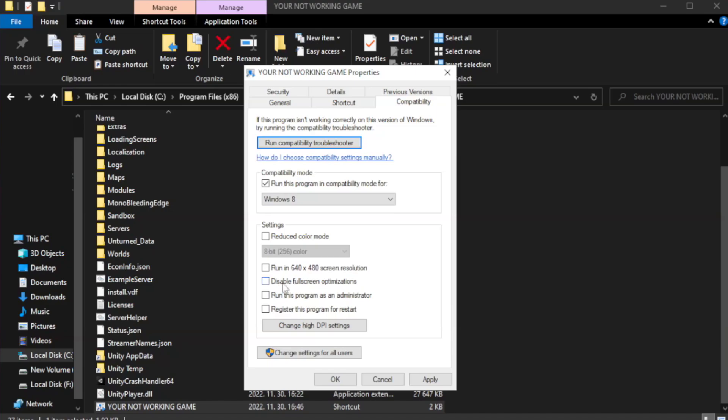Check Disable Full Screen Optimizations. Check Run this program as an administrator.